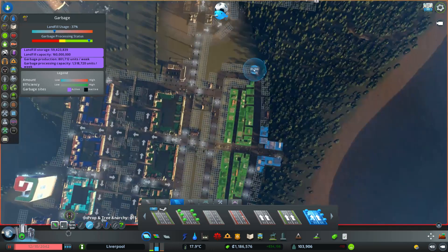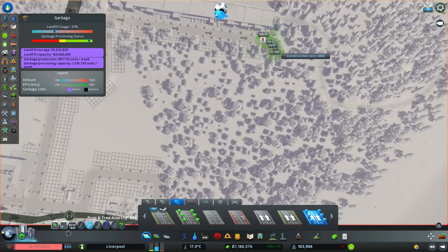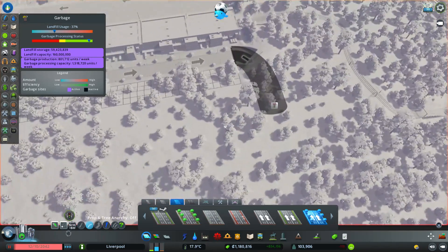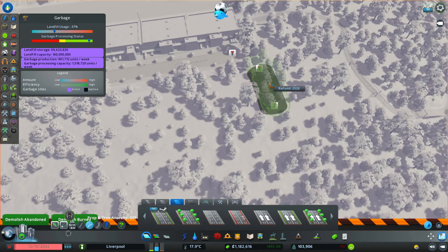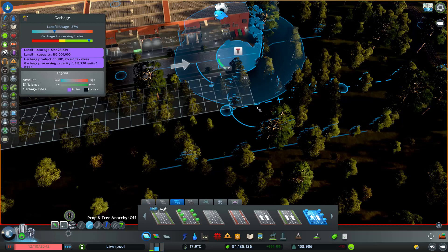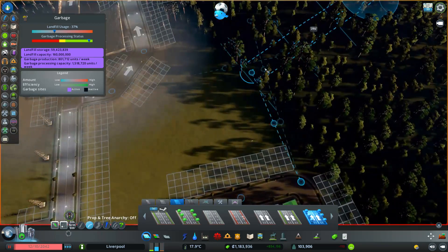If I bring it down here, that gives them plenty of areas. Why is it automatically going to like minus nine? That's a little frustrating, I'm not gonna lie.